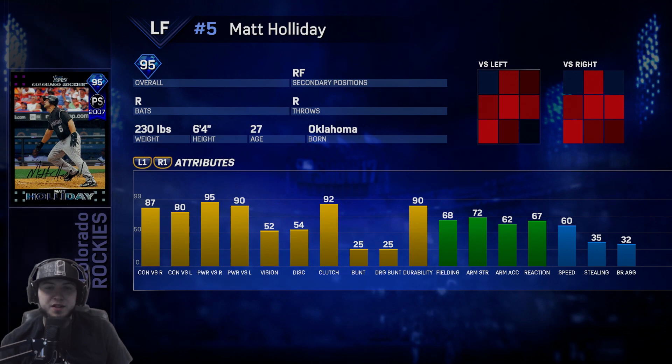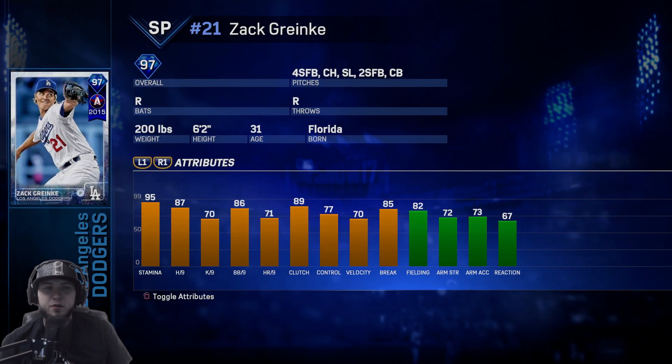Matt Holliday is the Rockies — all right vision at 52. Power stats versus righties 95, versus lefties 90. Contact stats versus righties 87, versus lefties 80. Fielding is all right at 68, arm strength is 72, and his speed is 60. Another great hitter but somewhat poor fielder.